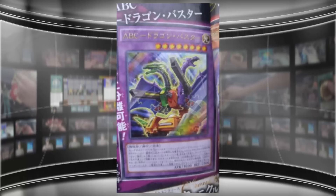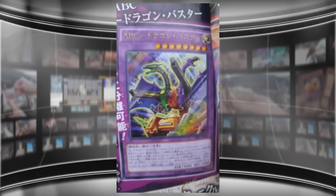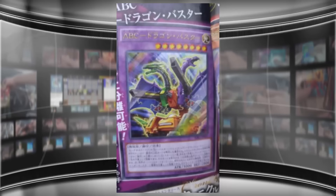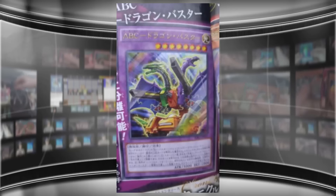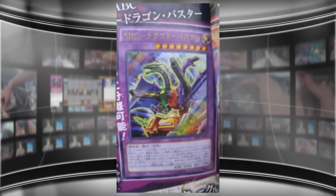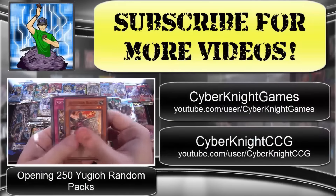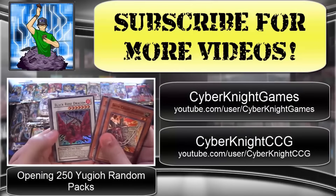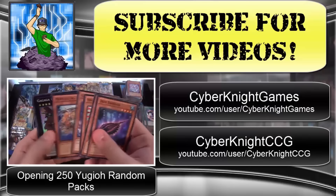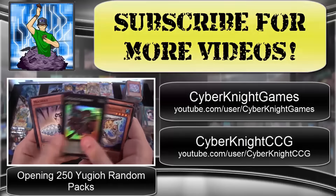As always, thank you guys for watching — be sure to like this video if you enjoyed it and subscribe for more Yu-Gi-Oh videos. We still have plenty of other cards to talk about, like the Cyber Angels finally getting printed as actual cards and even a new Galaxy-Eyes XYZ monster. So much news today. Be sure to also check out my other two channels — Cyber Knight Games for let's plays and Cyber Knight CCG for card Vanguard openings. I'll catch you guys later, see ya!